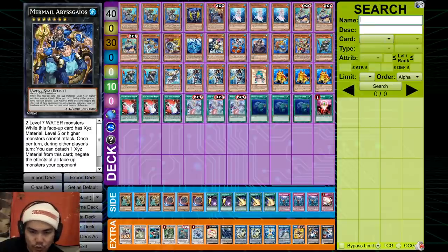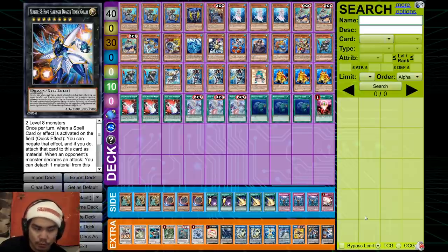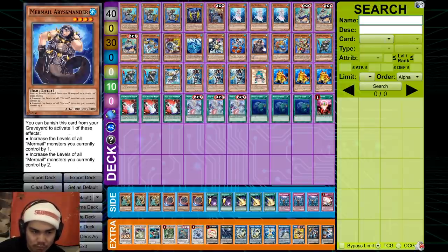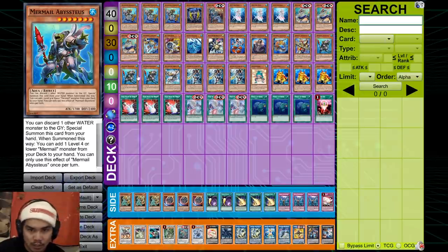You play Abyss Gaios because there are situations where you can't make VFD — like if they open up double hand traps. So essentially you go into Gaios instead, but that's fine: hand loop for 4 plus Gaios is pretty unfair, and they can't attack so they can't beat over your Munglesia. Then you play Hope Harbinger because there are combos where you open so nutty that you can overlay Munglesia plus an Abyss Teus buffed by Mander to get the full combo plus an extra Hope Harbinger so that your Munglesia doesn't die — it can't be sent to the grave so you don't lose your battle phase.